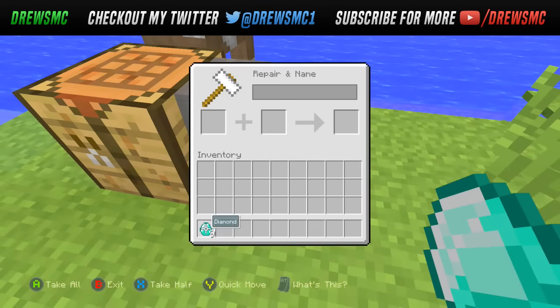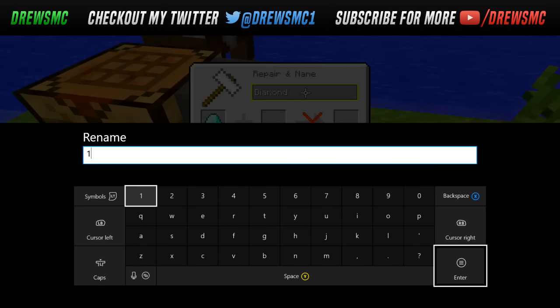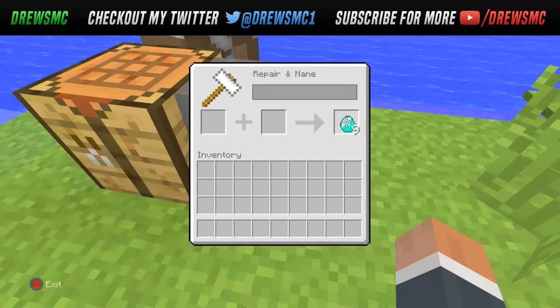This is an anvil. What you want to do is just place it in the anvil and just change the name — I'm just going to change the name to '1', as you guys can see there.